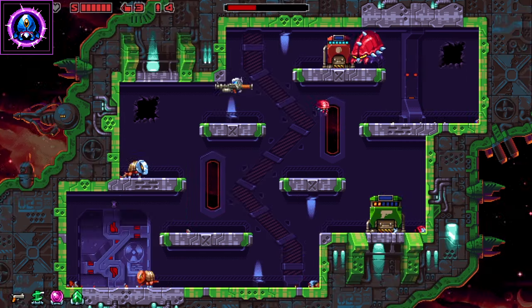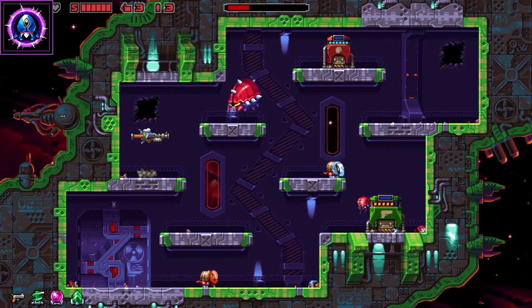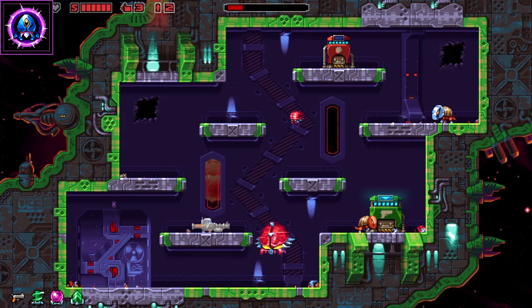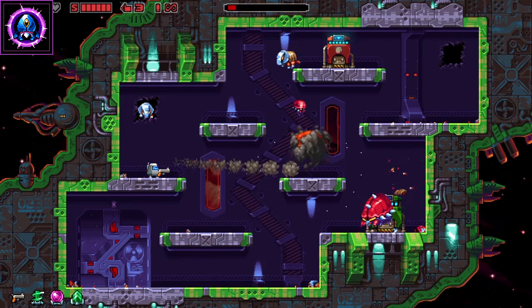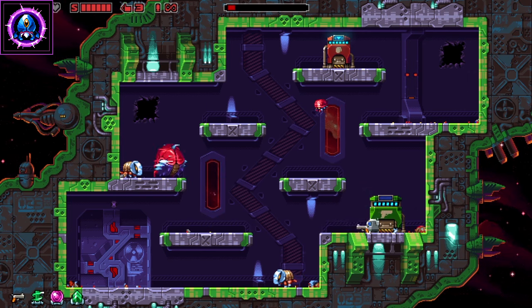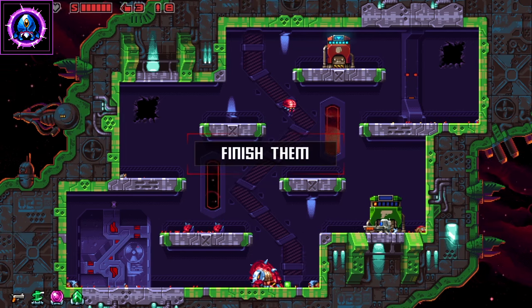You're basically at the whim of the random weapon machine, which wouldn't have been so bad if the weapons were more effective. While I largely enjoyed Super Mutant Alien Assault, I wish there was more to it. The story mode won't take more than a couple of hours, and replaying these stages over and over may or may not be something you're excited to do. That said, the action is fast and fun, and that friendly droid hero goes out of his way to remind humankind that not all robots are the monsters you see in the movies.